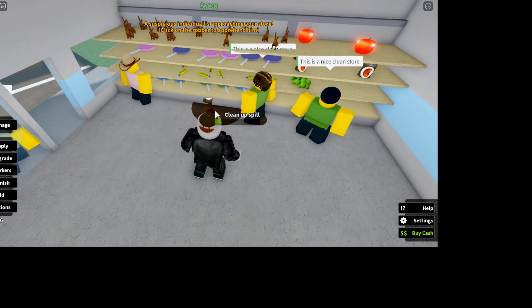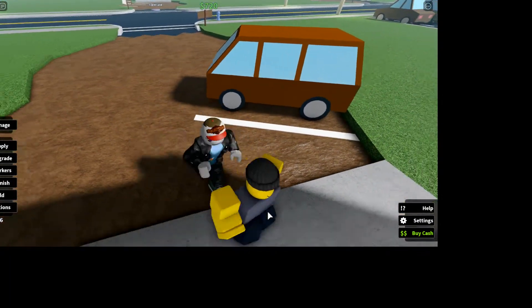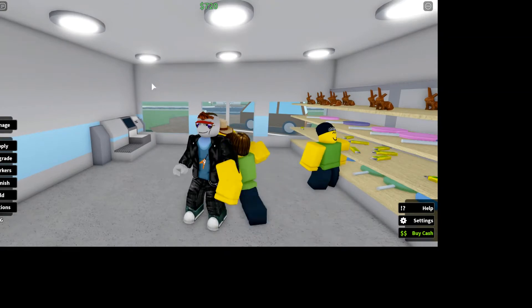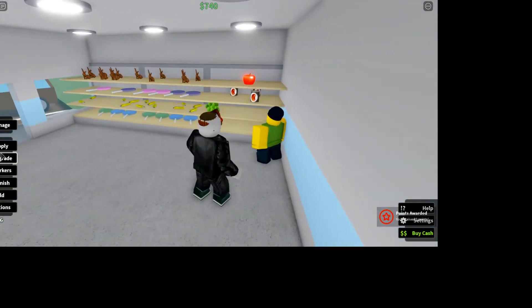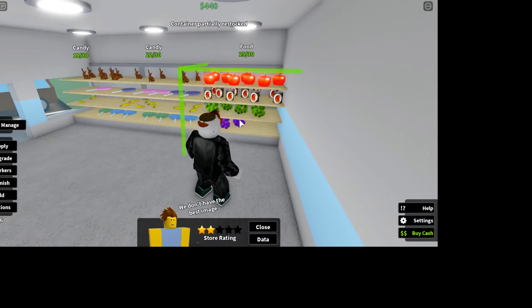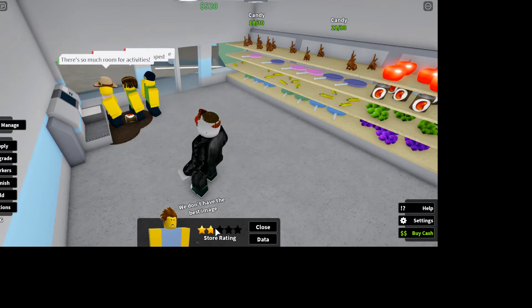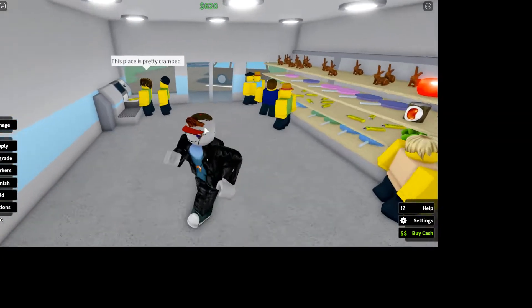This store is nice and clean. Oh, this person — if you click it, it says 'arrest robber', which means this person was a robber and was going to steal all our candy and food. I don't know why you would steal from this place, but they still didn't steal anything at least — we caught them just in time. And if you also click Manage, you'll see the store rating and it is bad. If you clean this up, hopefully it goes up a tiny bit. But no, it keeps on going down.